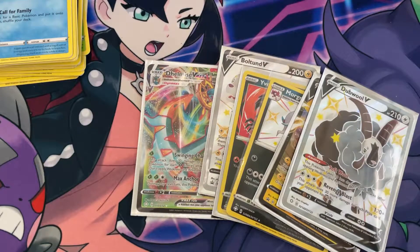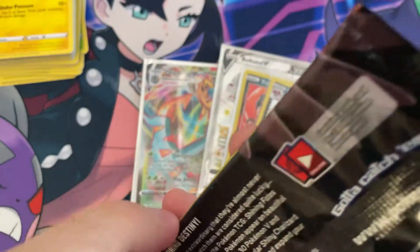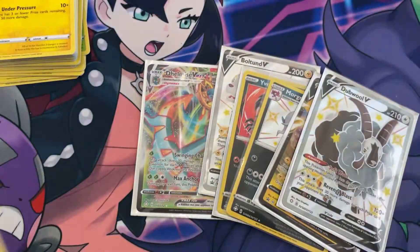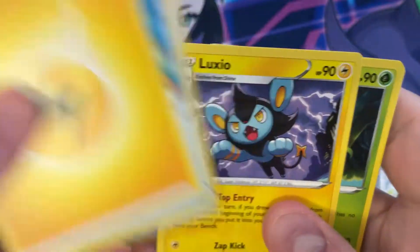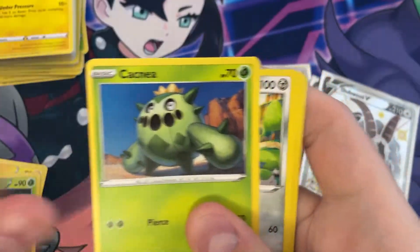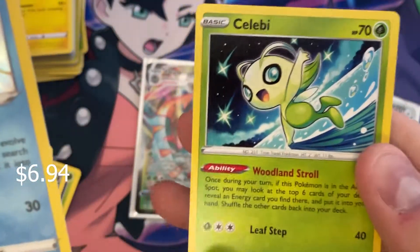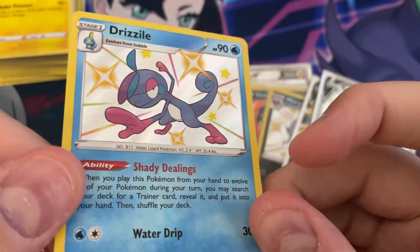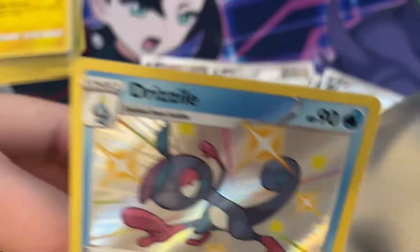We got our second shiny pull out of seven packs. Let's see if we can get a few more. Second Pikachu box pack — Electric Energy, Rusted Sword, Alexia, Blackie, Cacnea, Cufant, Bweezil, Spinarak, Shinx, a Shiny Drizzile — nice — and another Celebi. Looks like he's got a darker color palette. It's one of the starters, always cool to see.